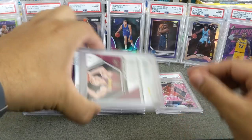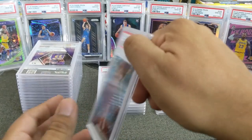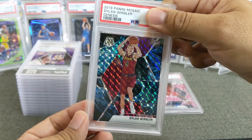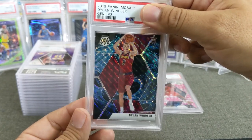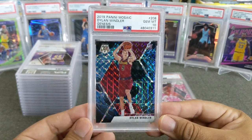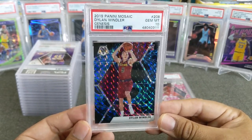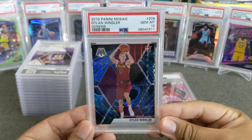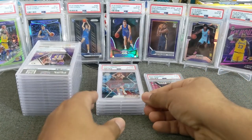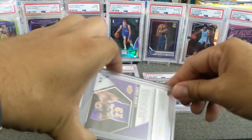Here is a Dylan Windler rookie card, 2019 Mosaic. This one is the beautiful Genesis parallel. I've been looking forward to getting this one back. I've pulled only four of these — boom, we got a gem mint on that one. Very nice looking card. I really love the Genesis — one of my favorite parallels from last year. It just reminds me so much of a nebula. Very nice looking card, and that puts us at five gem mints.